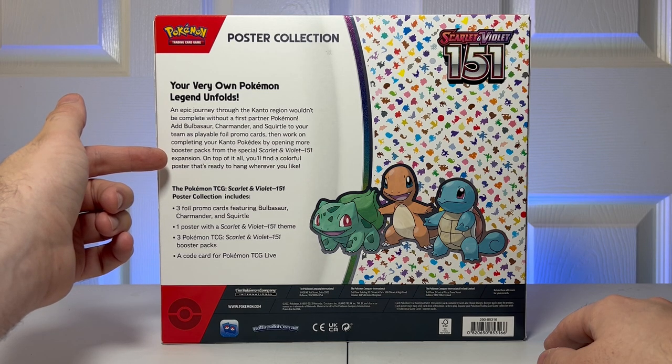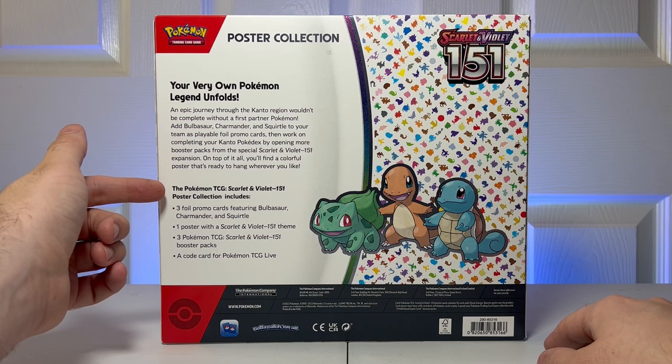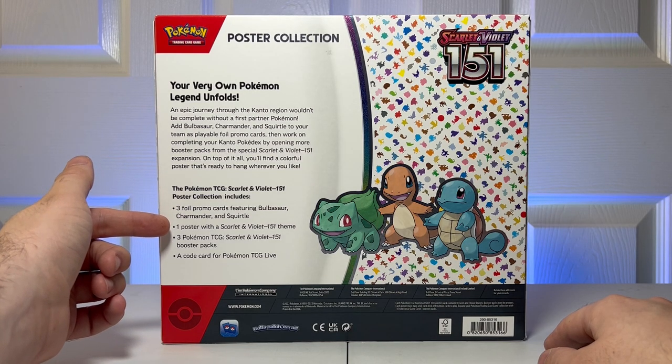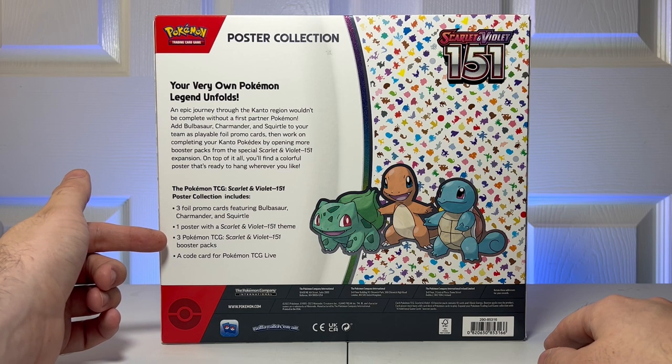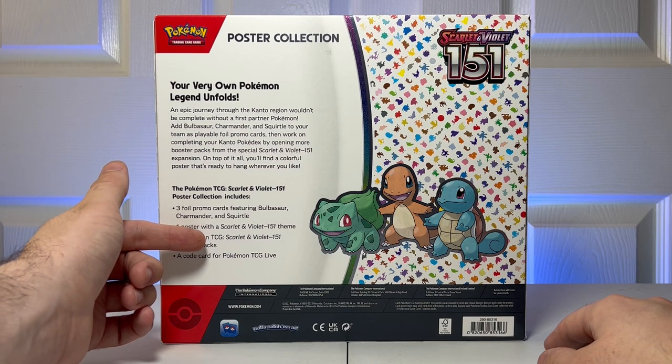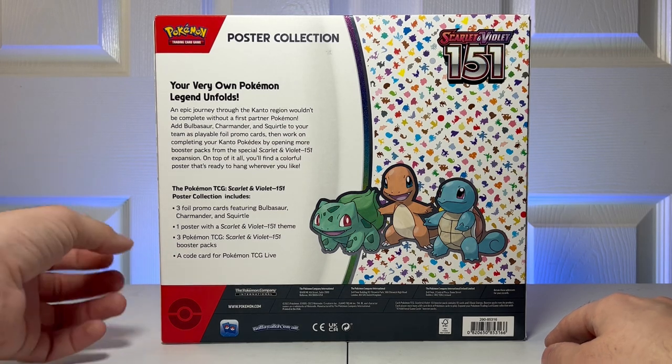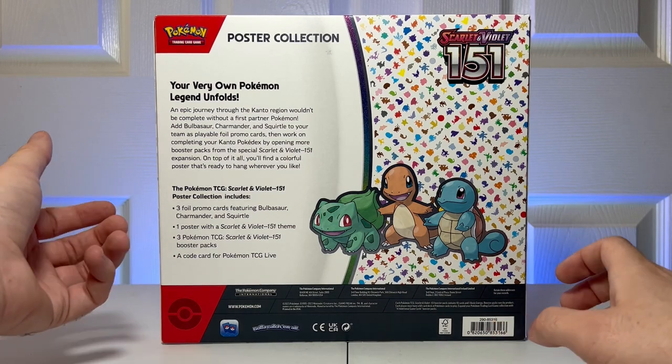On top of all of it you'll find a colorful poster that's ready to hang wherever you like. The Pokemon TCG Scarlet and Violet 151 poster collection includes three foil promo cards featuring Bulbasaur, Charmander, and Squirtle; one booster with Scarlet and Violet 151 theme; three Pokemon TCG Scarlet and Violet 151 booster packs. And if you don't know, TCG means a trading card game. And then a code card for the Pokemon TCG Live game, which is an app where you put in the code and get virtual packs like a gacha system.